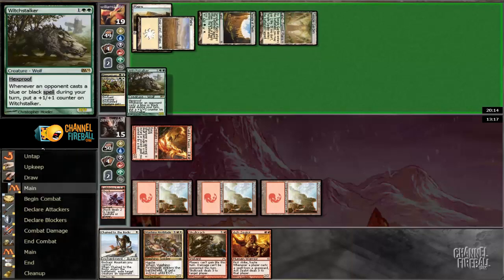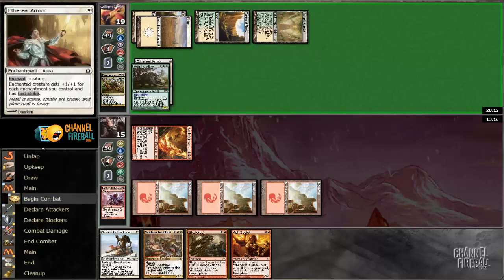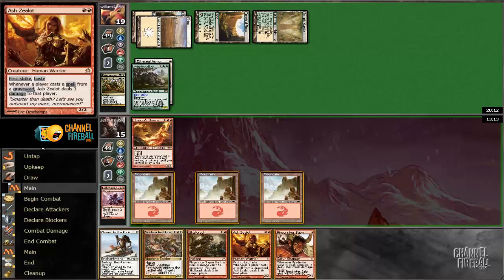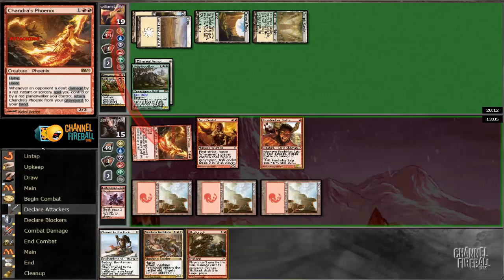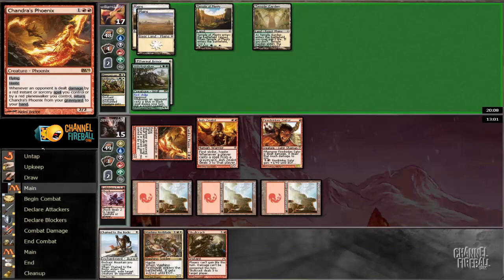Beanslayer Paladin... Witchstalker. So, a creature we can never beat. Understood. I just need to get bodies in play. Fortunately, I'm very unlikely to be able to block him down. If he has lifelink after this, then that's almost certainly game. If he doesn't, we're taking 4 and then dealing 6, so we can potentially win the race.